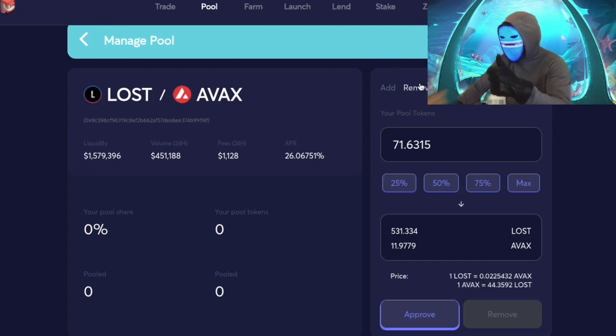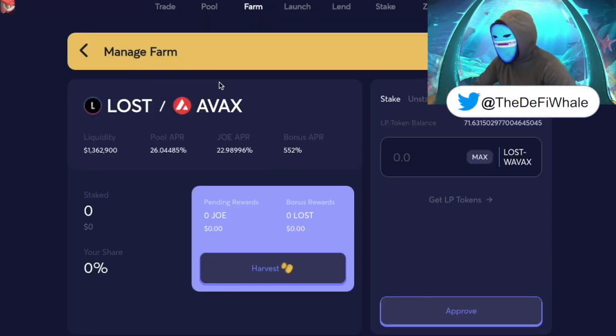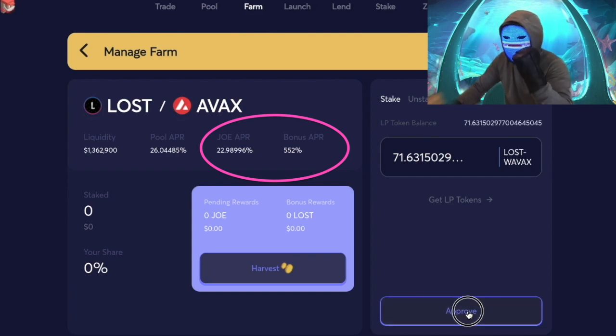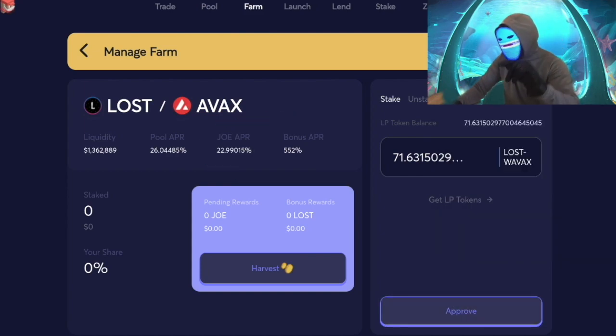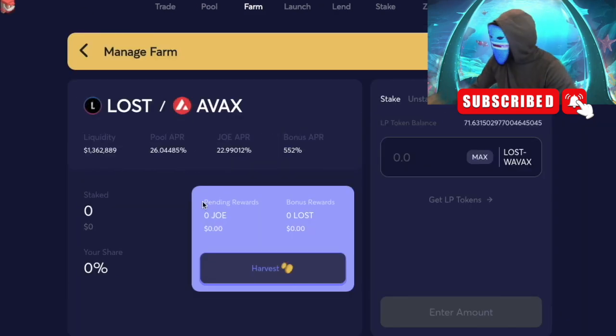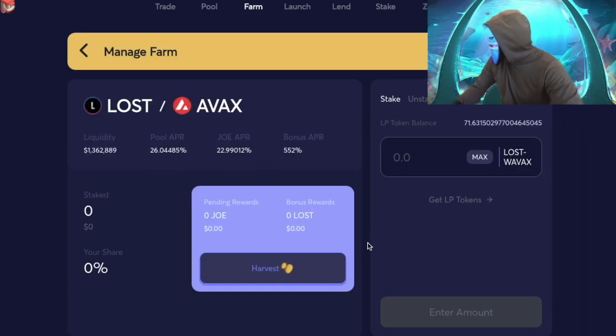Your LP tokens are in. You can remove them here if you'd like, but instead we're going to farm. Going over to the farm now — LOST-AVEX — we're going to max out the LP tokens we just added at 71.63 and approve that to enter the 552% bonus APR. Just like that, we have LOST-AVEX LP tokens in the farm and we're starting to earn rewards right now.